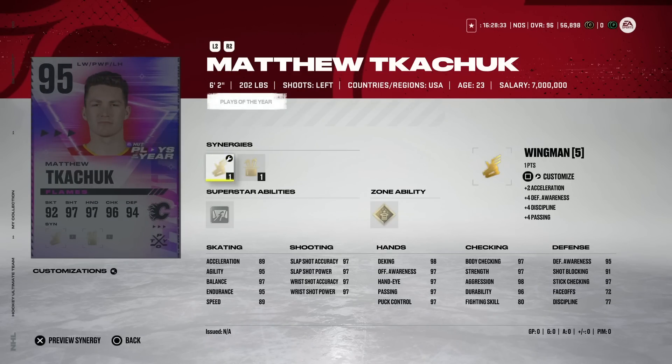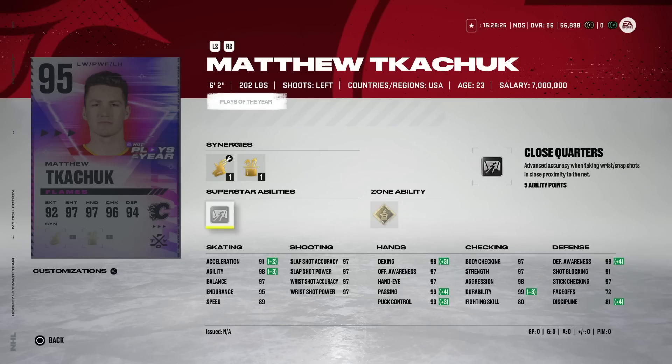Then we've got the Play of the Year 95 overall Matthew Tkachuk — 95 overall and still can't hit 90 speed. One of the worst zone abilities you can get is in the game with him. Close Quarters I do like, and he has 89 speed and 91 acceleration. Right now there's one on the market for 350,000 coins — no shot that sells. He'll probably fall to around 150,000, and while everything else is amazing, for 150k you could get a better left-handed winger. Honestly I'd rather have the base Connor McDavid — this card just doesn't offer enough benefit for the coin cost.